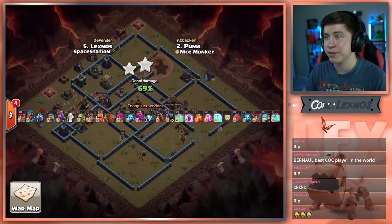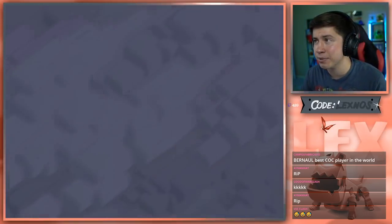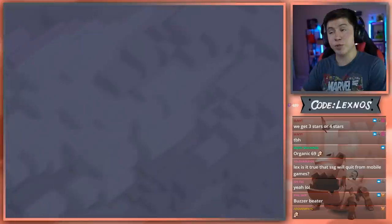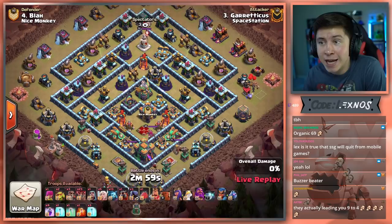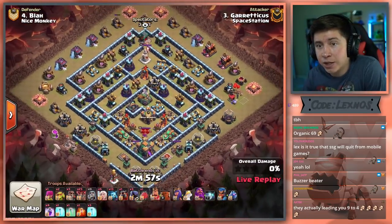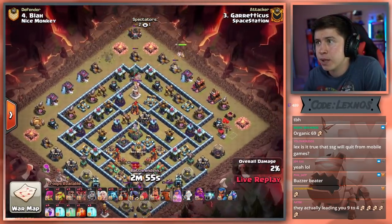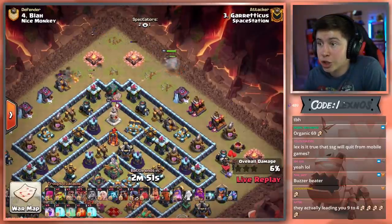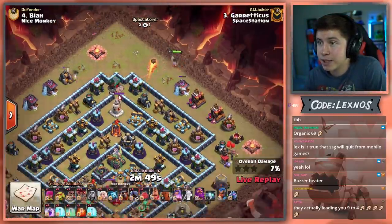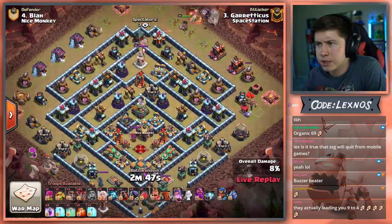Seems like all they know how to do is either triple or get 69% — I like it. Gareticus is in with the next attack for Spacestation. If we can triple here, we're going to tie it up on stars and take the lead on percent. Queen over at 1 o'clock — it's going to be a Queen Charged Lalo here from Gareticus on this old school legends base.